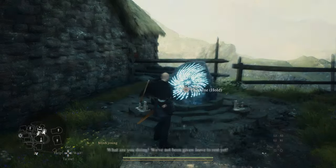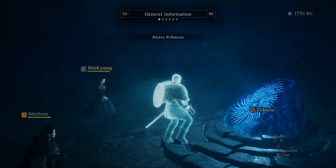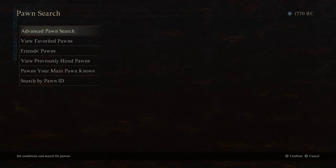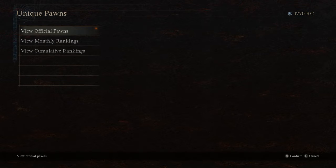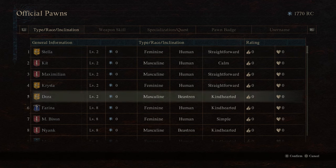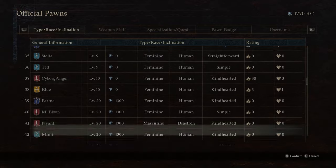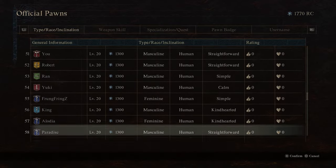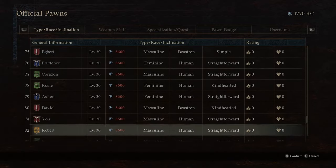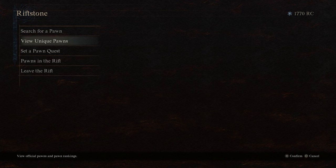Along with these items you also get 1,500 rift crystals, which is primarily used as a currency to spend on hiring other people's pawns. The higher level the pawn and the greater the level gap from you as the arisen, the more rift crystals that pawn will cost to hire. To put this in perspective: at the start of the game, hiring an unfriended pawn will cost you upwards of 2,000 rift crystals, so even very early on this won't really be that much use — particularly because the official pawns released by Capcom will be free if they're within your level range.